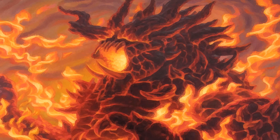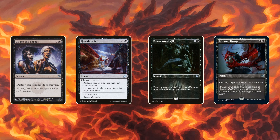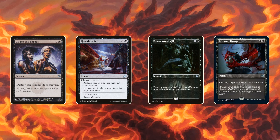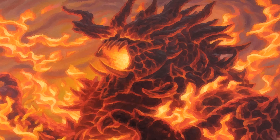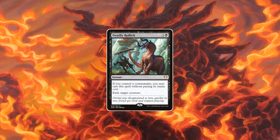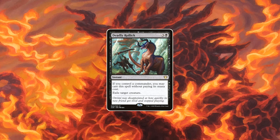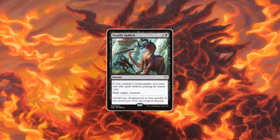In black we keep on going with the mana value 2 goodness. Go for the Throat, Heartless Act, and the newly printed Power Word Kill and Infernal Grasp all make an appearance here. You want more removal in your deck? Play those cards and you probably won't regret it. Now we arrive at probably the best removal spell in the whole format. Why is it only tier 2? Because it can't be auto-included due to only being good with cheaper commanders. So for most CMC 4 or higher commanders this can be a rough card to justify. For everything else, it's showtime.